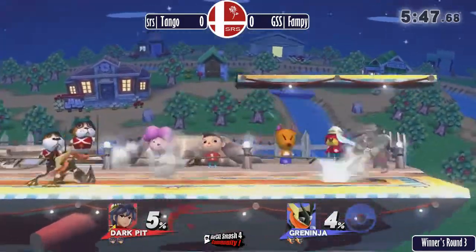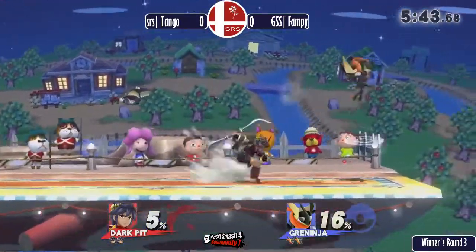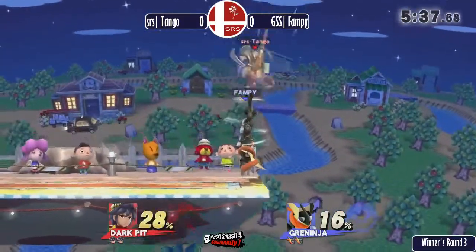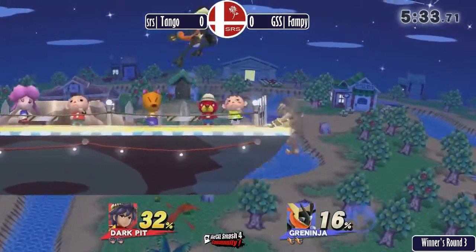Greninja does have down throw, down tilt combos, but Fampy opted to go for the up throw right there. It's possible he doesn't know about it. But Fampy is covering pretty well on this recovery with the up air and the back air.